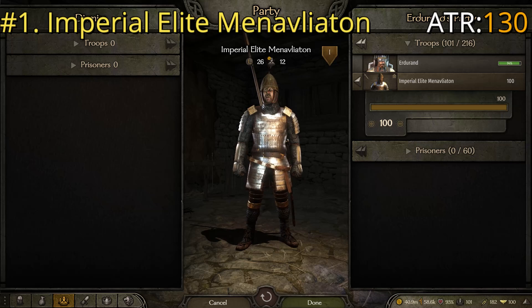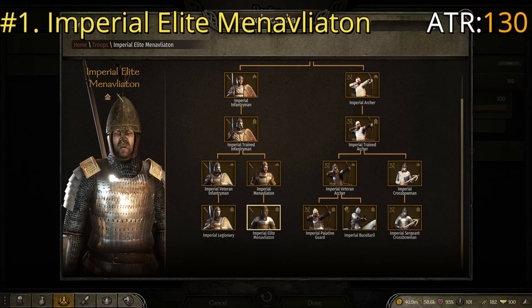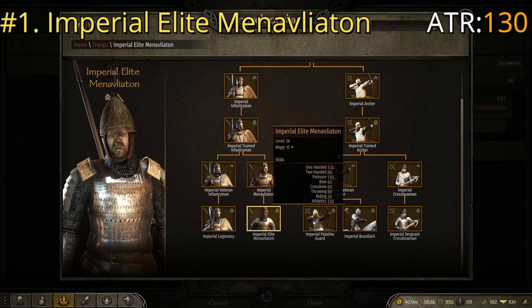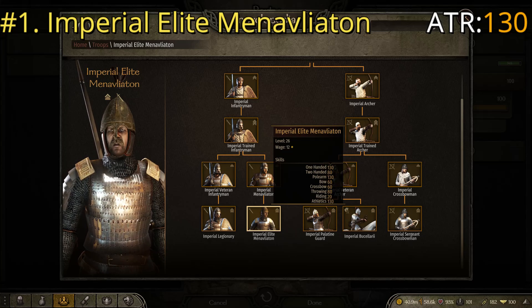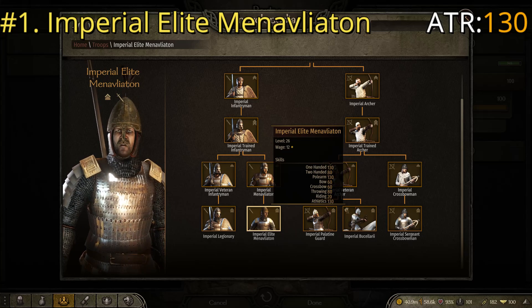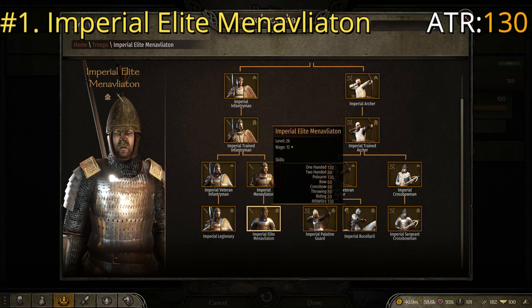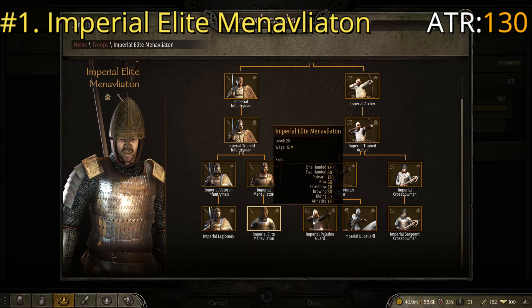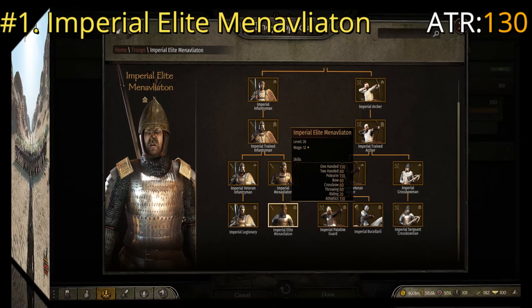In the troop tree they go down through Imperial Infantrymen, Trained Infantrymen, Menavliaton, and then Elite Menavliaton. Key stats are one-handed of 130, polearm of 130, and athletics of 130, giving them a balanced ATR of 130. Imperials like to keep things consistent.